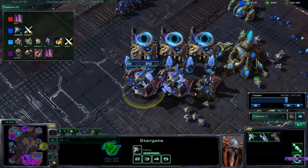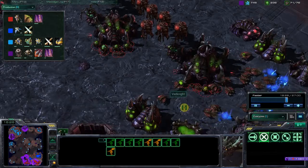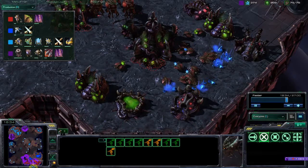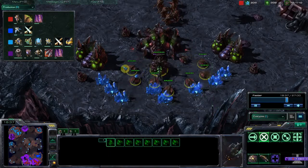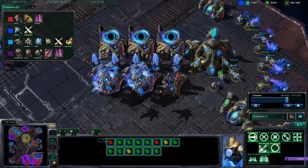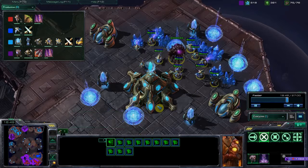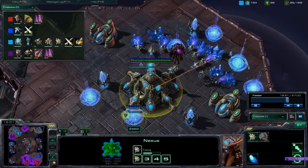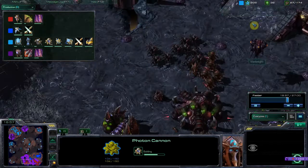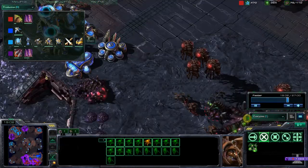The Zerg opponent here has an in-base hatchery to help him. The biggest problem for them is this base is not fully saturated, and the Protoss player does not have another base. So they're really falling behind quickly as I'm now on three bases. This base is almost saturated. I've got super heavy cannon defense even though I wasted a ton of money on cannons because they never found those bases.